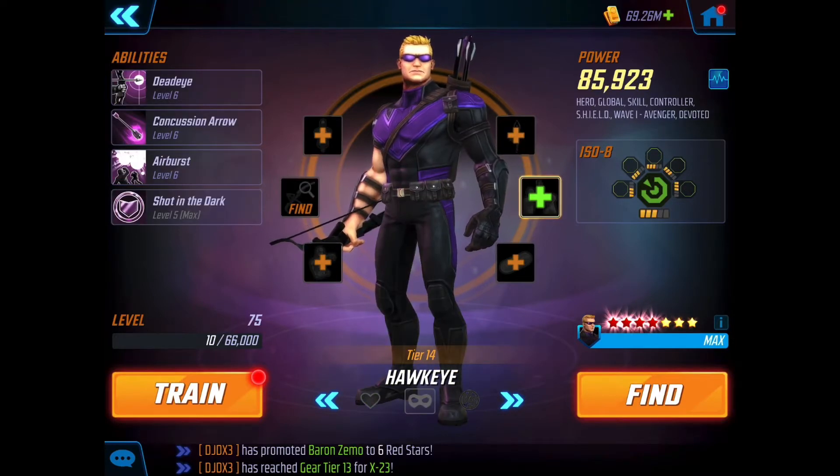Hawkeye is also at gear 14 and level 75 — again, overkill. He's on Skirmisher ISO-8 but only to level 3. I have the T4 on his passive ability, and also the T4 on Black Widow's passive. That makes them do a call-and-answer thing — they counterattack following up each other's basic attacks, so every time one of them uses a basic we get a double hit.